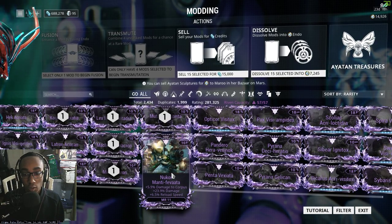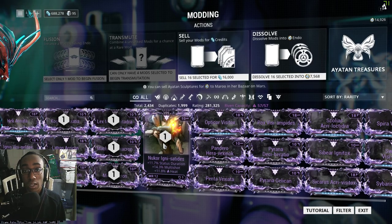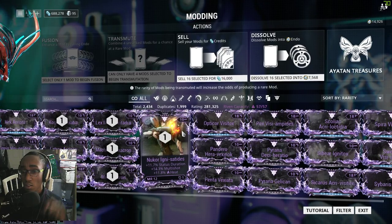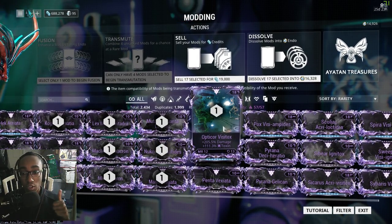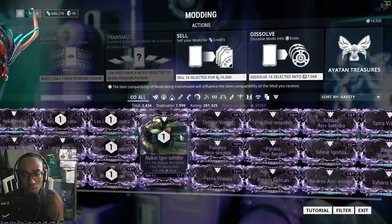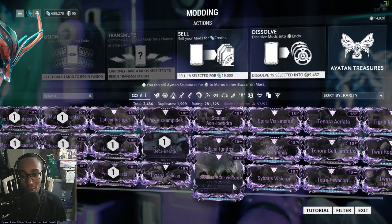The Nukor has a really good critical multiplier — it actually has the highest critical multiplier in the entire game out of all weapons, I believe. So Nukor, good shit. Opticor is a really good weapon too. These are unrolled rivens I'm rolling on.